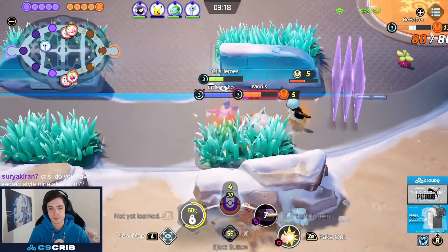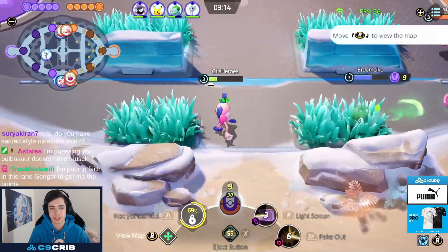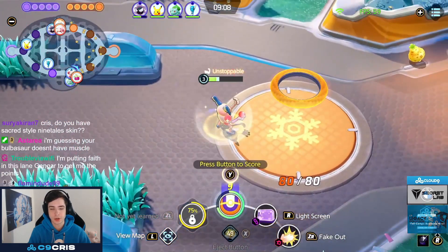So now I'm just kind of behind in XP. I try to go for this one, and this one we get, and now we're just very, very low on HP. But I can see if I score here, and the enemies go for the bottom ice queue, I can maybe get level 4, which I do right now. Got Score Shield.